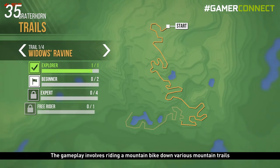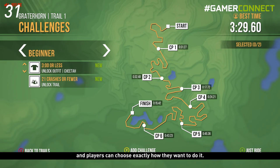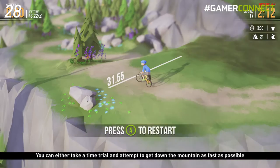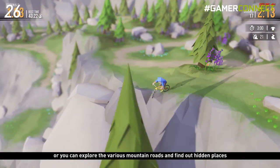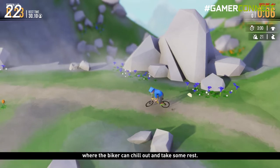The gameplay involves riding a mountain bike down various mountain trails, and players can choose exactly how they want to do it. You can either take a time trial and attempt to get down the mountain as fast as possible, or you can explore the various mountain roads and find hidden places where the biker can chill out and take some rest.